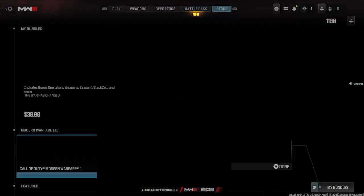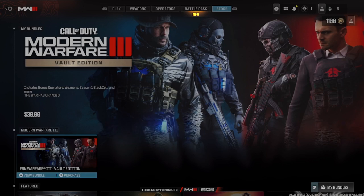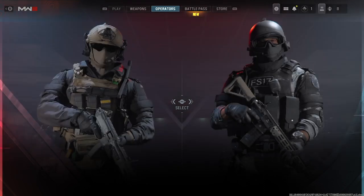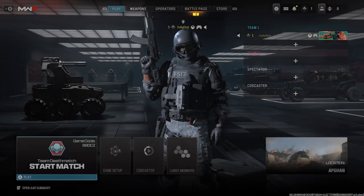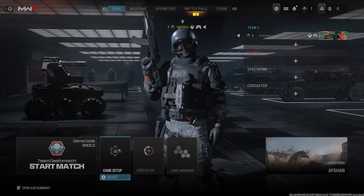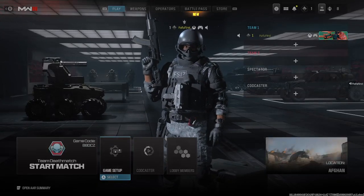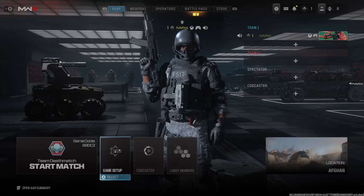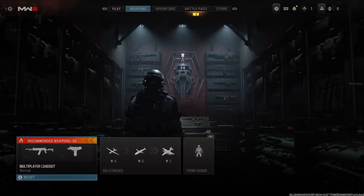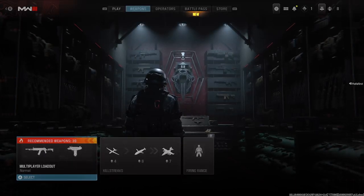The battle pass and the store are in that new menu right there as well — you can exit and enter anytime. Check out my demo of the map and let me know how you like the menu, and what things you wish to change. I'm happy they have bots — I know sometimes it's kind of hard to implement that and they made it pretty easy. Let me know what you think, hopefully you love it, and we will catch you on Modern Warfare 3 — see ya!